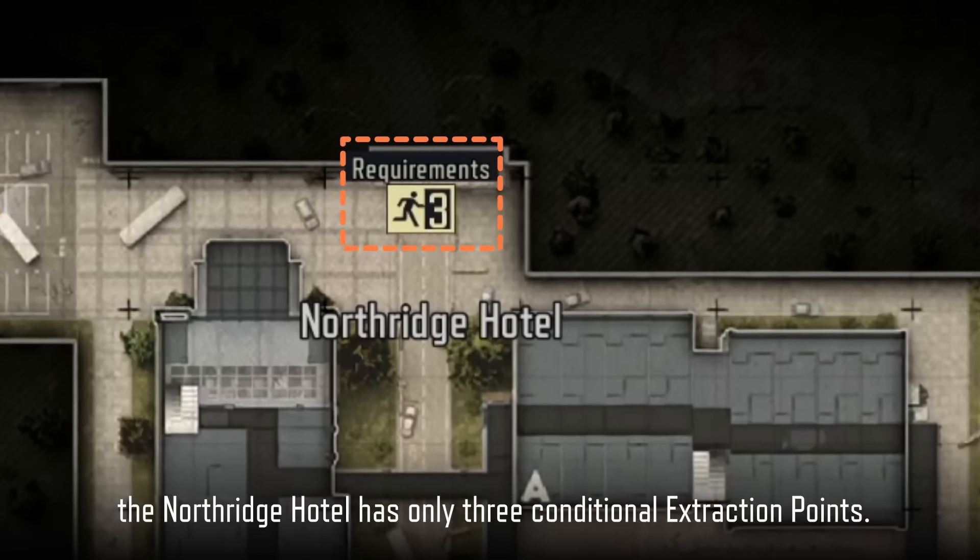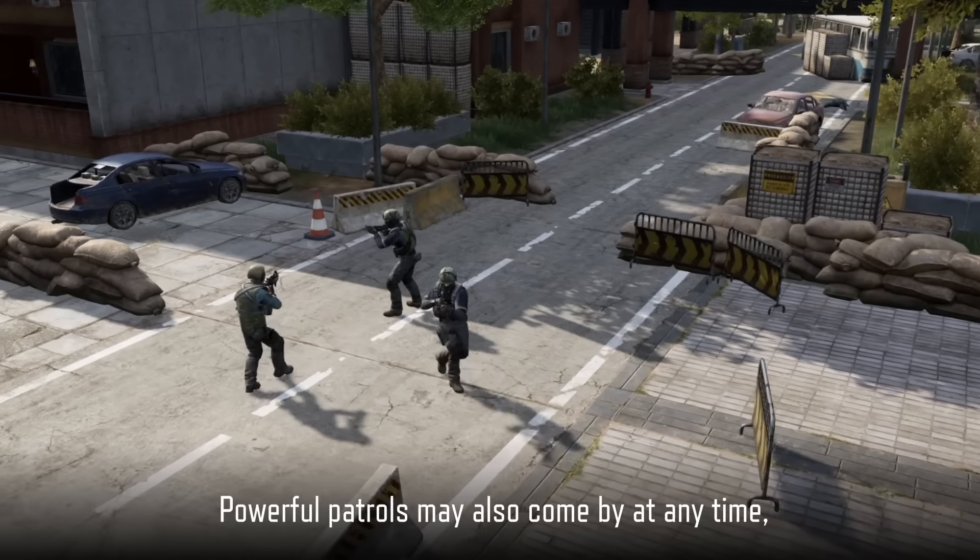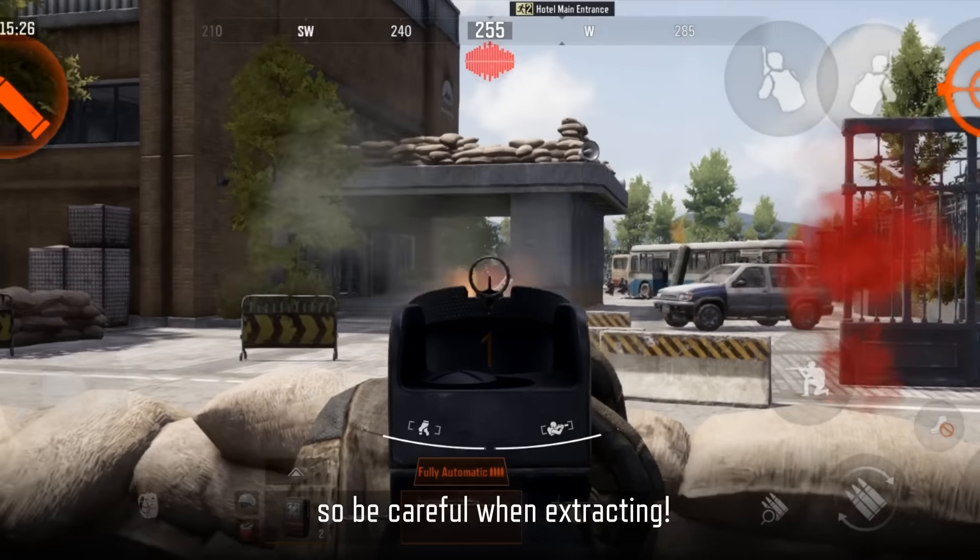In Rush mode, the Northridge Hotel has only three conditional extraction points. Powerful patrols may also come by at any time, so be careful when extracting.